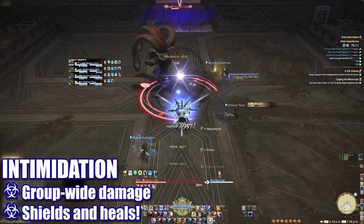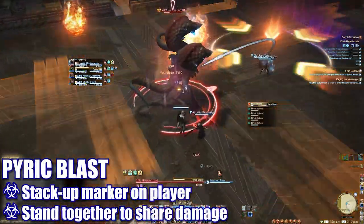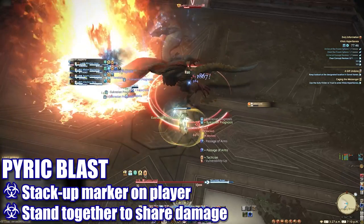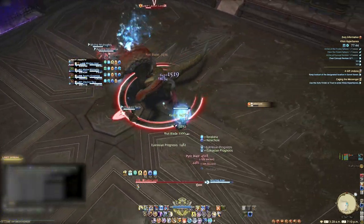Intimidation will deal group-wide damage — healers be ready. Pyric Blast will target a player for stack up and the group will have to stand on them to share the incoming damage. All of these mechanics will repeat until the boss is down.